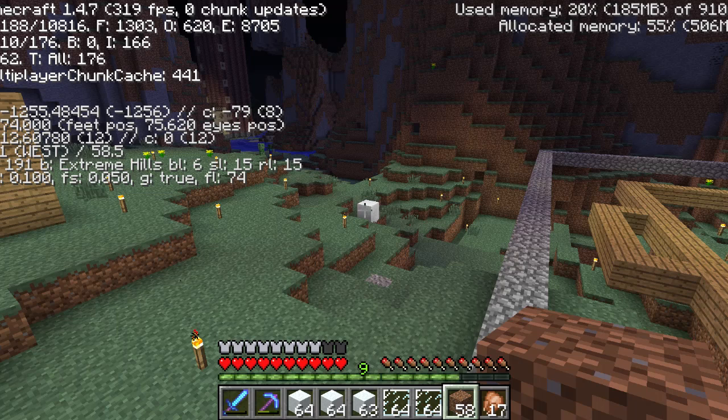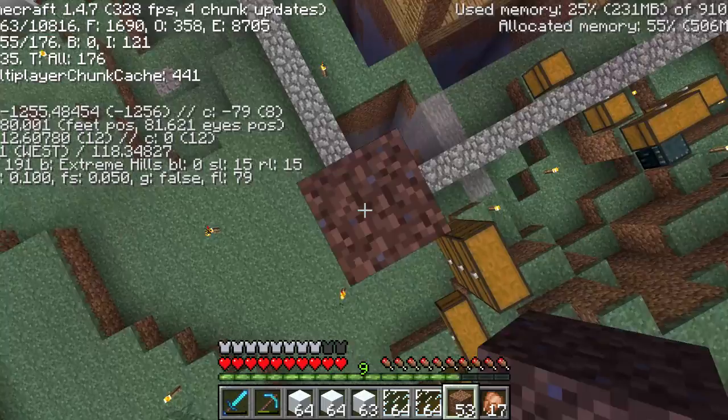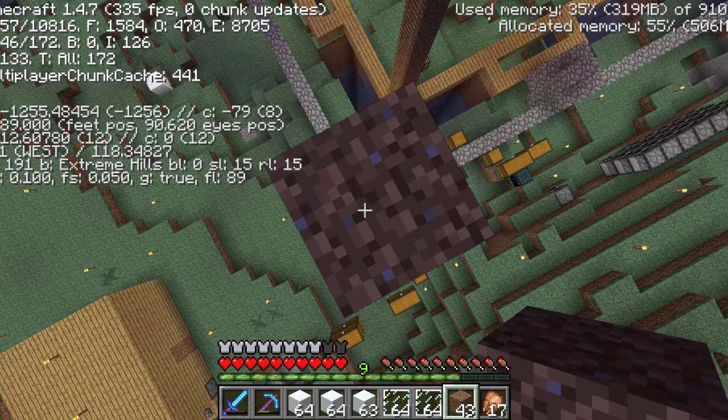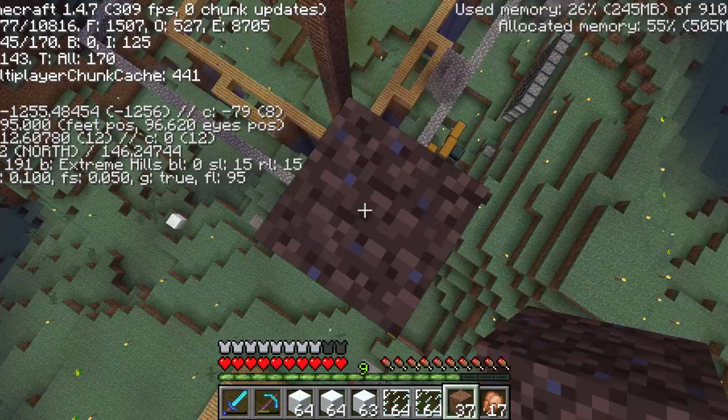So we go 69 plus 26 minus 10, so we gotta go up to 95 — that is where we start building. This cobblestone around the outside shows the dimensions of the building: 31 by 31 is what we're doing. So I will just pillar up — let me check my calculator — yes, to 95.